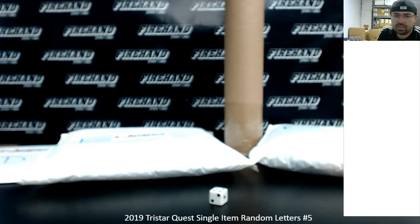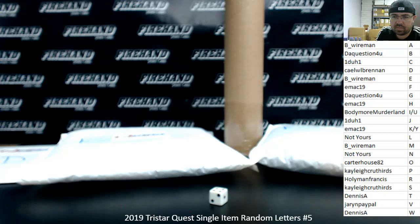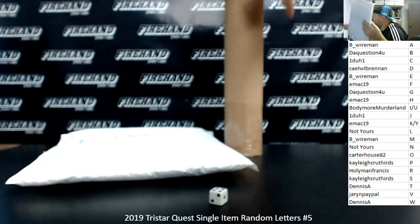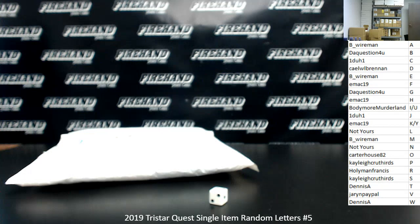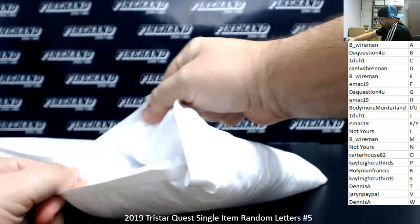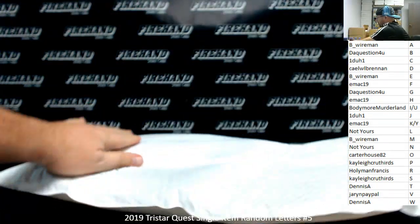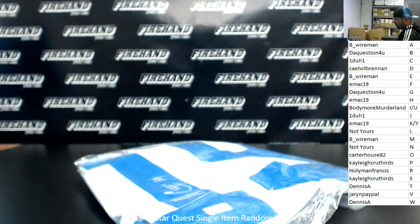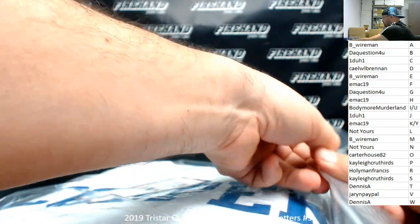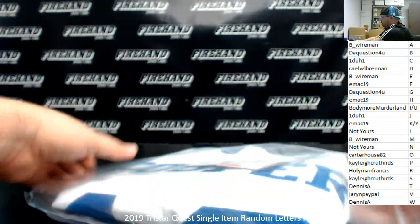Sorry guys — there we go. So Item E is the one we're using, let's get the other ones off the table. I think that's Amari Cooper, Dallas Cowboys jersey — there's a TriStar authentication sticker right there, there's his auto — there definitely is Amari Cooper. That's the cert right there. The letter C belongs to 1-to-1; this Amari Cooper signed jersey is coming your way.